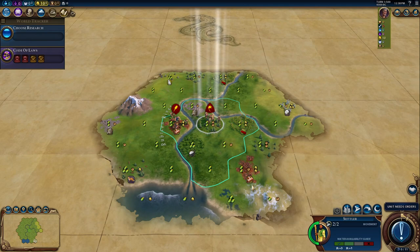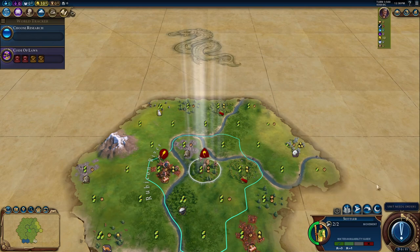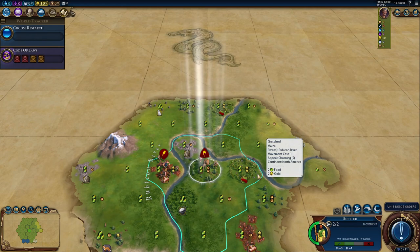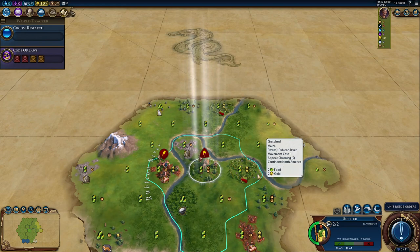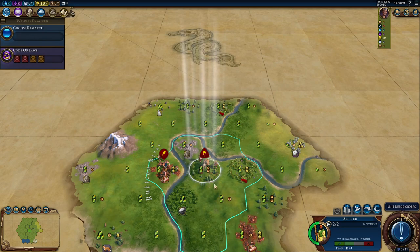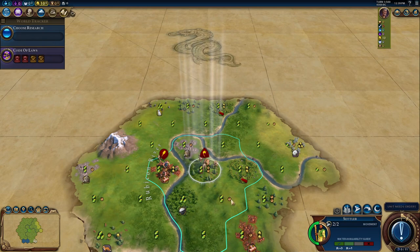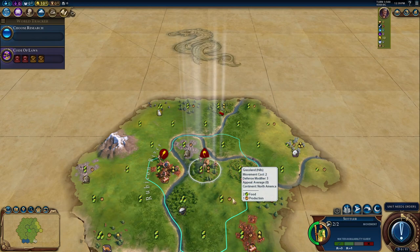Now settling the city — we want food and production. A 2-2 tile is generally the best. We like to settle around fresh water if possible. Settling in place would be reasonable; it eats up the 2-2 tile and the woods, but with a builder you can do mines on things that require mines. The copper can get a mine, the stone can get a mine, the hill can get a mine, and those can all be 2-2 tiles. So we should be fine settling right there.